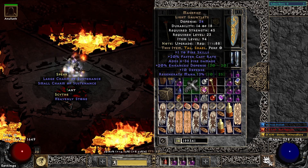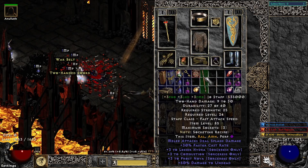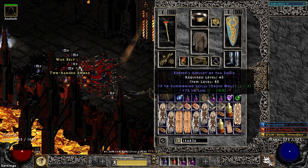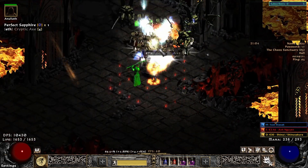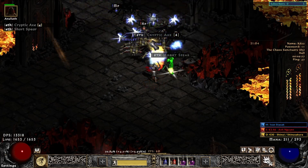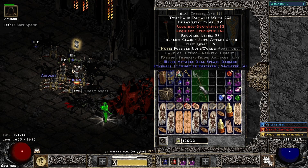I was leveling a little bit hoping for some runes and maybe the Prime Evil Soul. We found quite a few nice magic amulets, like one with 3 to summoning skills and 75 to life. There is my perfect base for Infinity, which I've been waiting to make for I don't know how long. The base is there, just need another Ber rune — a Cryptic Axe, ethereal and 4 sockets.